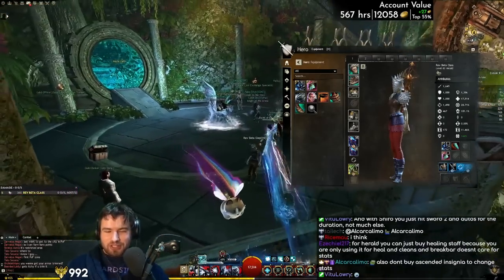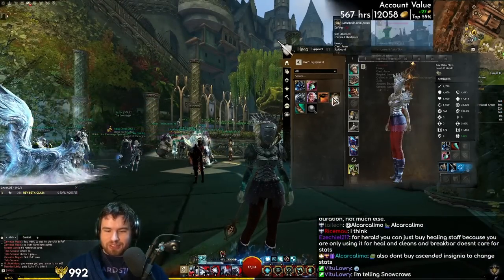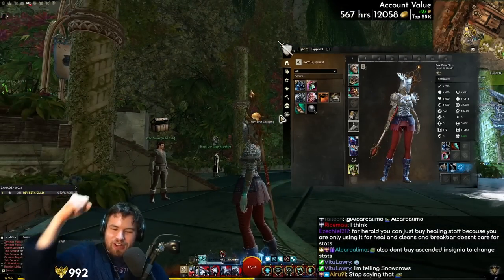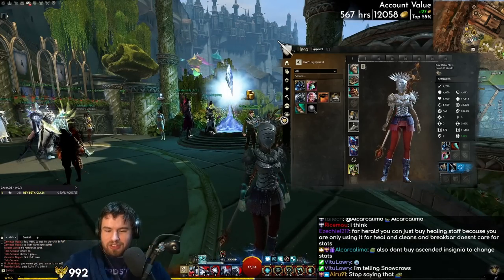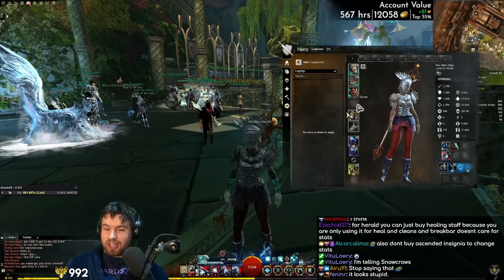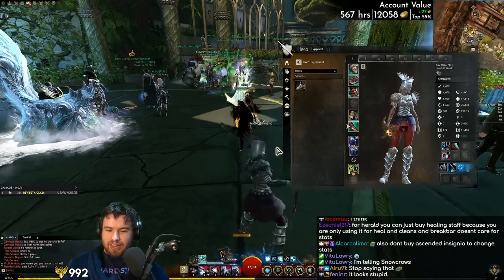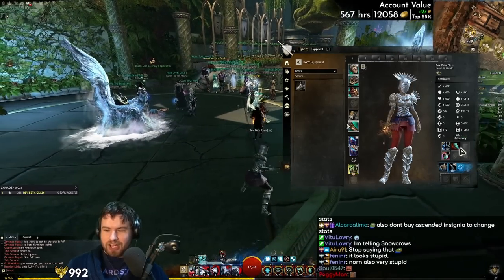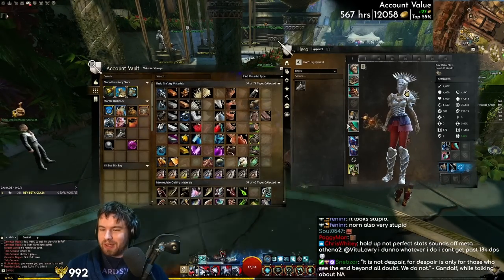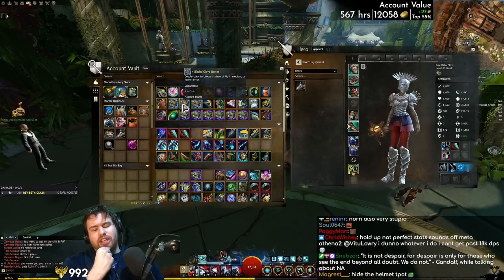This helmet looks so stupid on Sylvari. I don't know what it is about Sylvari, but the model is just absolutely unhinged on Sylvari characters - for some reason it gets stretched out really tall but very thin at the same time. Looks completely ridiculous. Now we need gloves and legs, and then we're basically done - we just need to pick up some rings and accessories. This is where we're going to dip into currency. We need diviner legs.